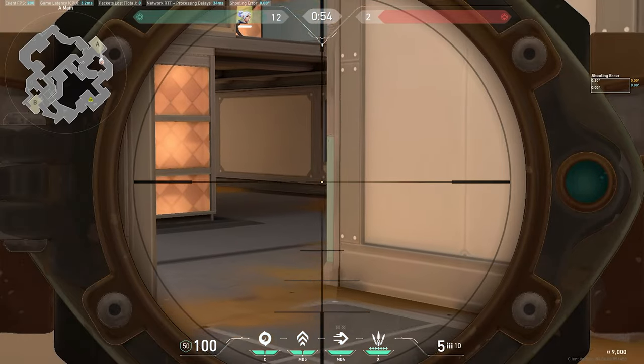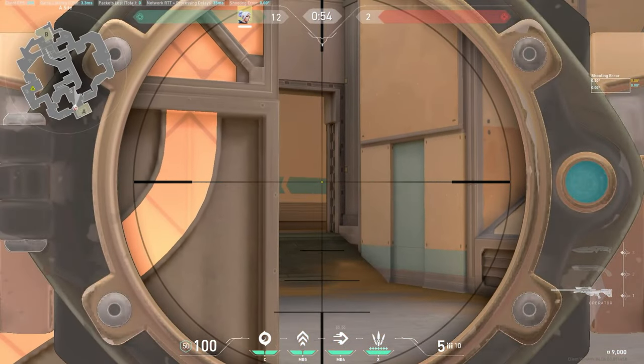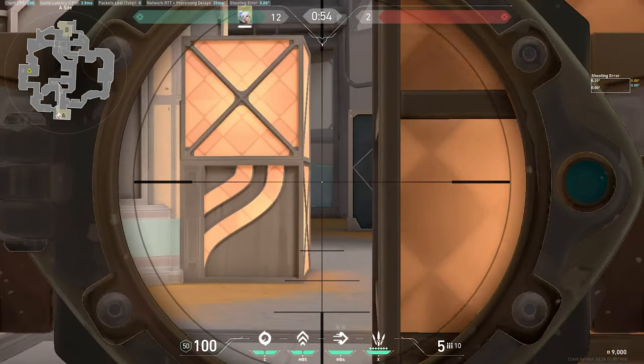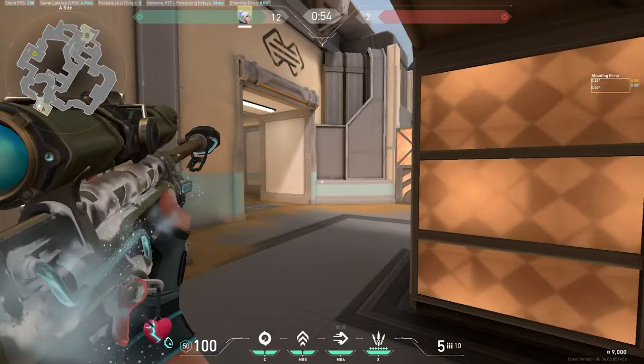The bottom angle is first — peek here, then go top, peek here. Just keep peeking. Be careful here when your team are pushing in. You want to be locking down this link area or getting into an angle like this to lock down the sand swing, playing off of the information. Once the bomb's down, post up in one of these angles that your teammates can swing off of.